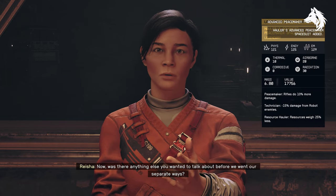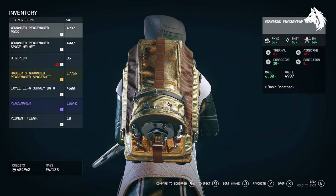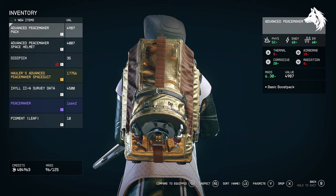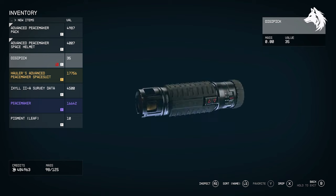The legendary Peacemaker armor and unique epic Peacemaker rifle. The legendary spacesuit is currently the best in-game — I don't know any that is higher — and it's even more powerful than the Mantis, which is what most people have.